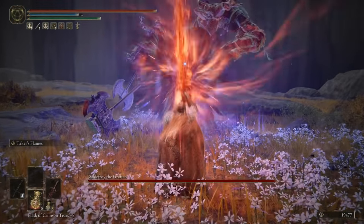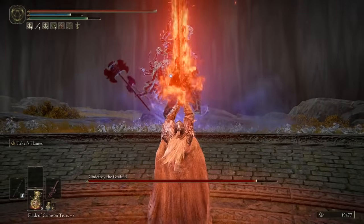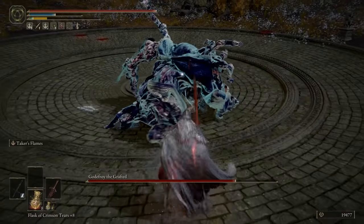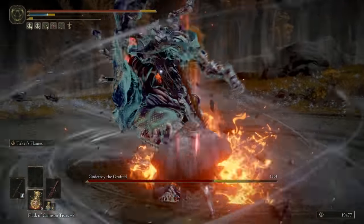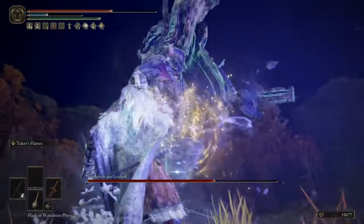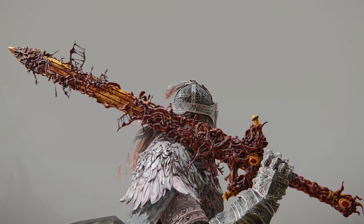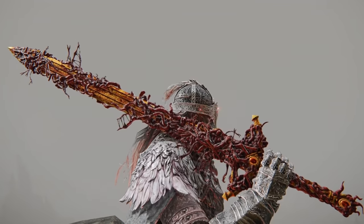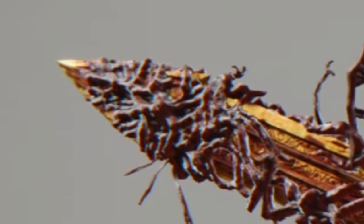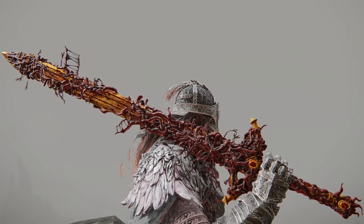And it's no slouch against bosses, too. It punches massive holes in them with every single use. So you can just kite around in a circle, dodge as you do, and every single opening just lay down a Taker's Flame, and soon the boss will be laying down too. The only real negative of this whole thing is that it looks really awful. The only way I can describe the feeling it gives me is squelchy. And I don't like it. But we're here for power, not aesthetics.